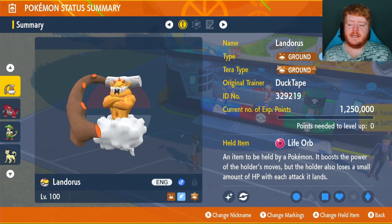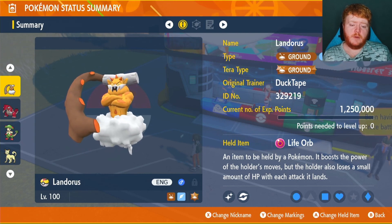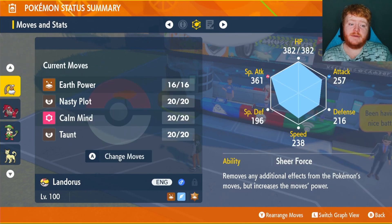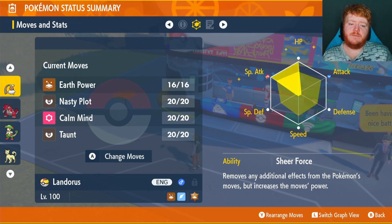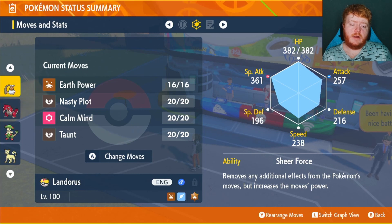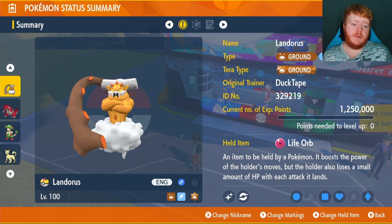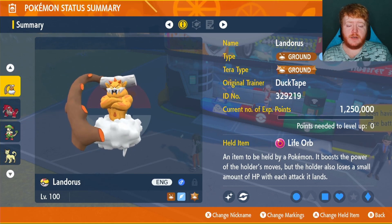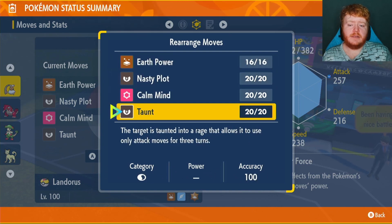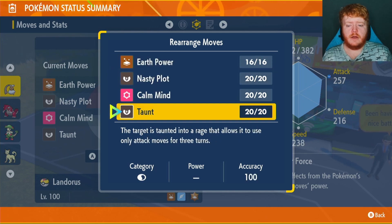Now let's move on to the Special Attacker. We have Landorus — the normal form — as the Special Attacker. Ground Type Terror, holding the Life Orb which boosts attack by 30%. We're using the Modest Nature — up in Special Attack, down in Physical Attack. EVs in HP and Special Attack for damage and survivability, Max IVs in everything except Attack. The ability is Sheer Force, which is very important: we get 30% damage on all moves with additional effects, and Earth Power is one of them. It also removes the Life Orb recoil damage while still giving the 30% damage boost — so that's awesome. Moves are Earth Power, Nasty Plot, Calm Mind, and Taunt. Calm Mind is there for when we're against Special Attackers like Ice Types that we're very weak to, increasing Special Defense and Special Attack. Taunt is there to stop annoying moves.